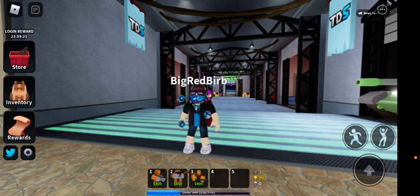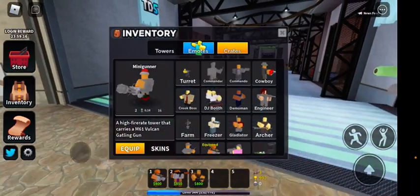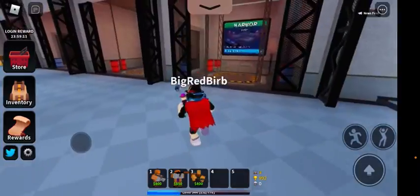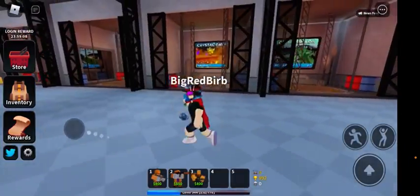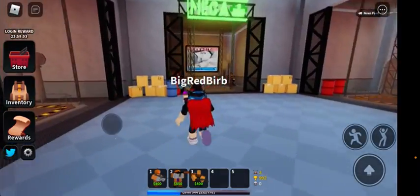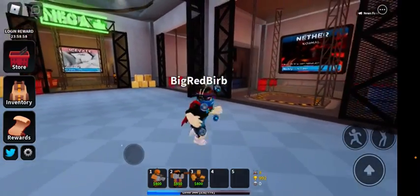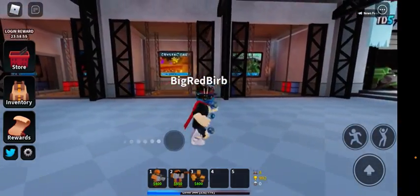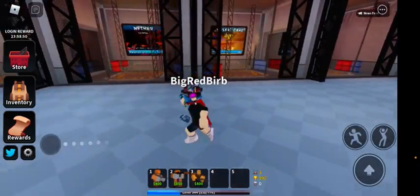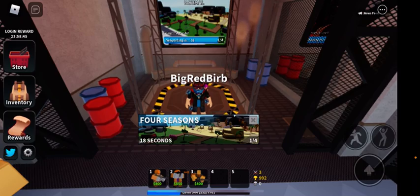Hello guys and welcome to another TDS video. Today we're going to be doing a challenge where I'm going to be using only my Halloween 2019 skins. This is going to be the first part of a series where I use only the skins I have for one event. For right now I only have three towers: the Militant, the Racketeer, and the Pyromancer. That may not do, but it might work.